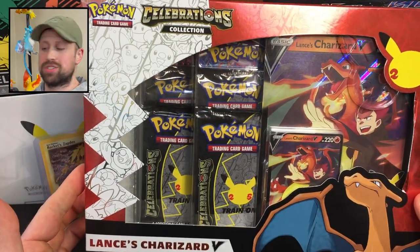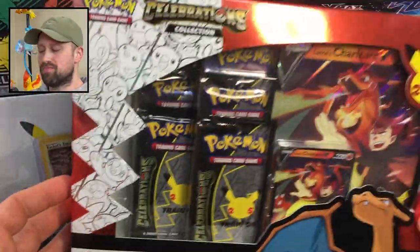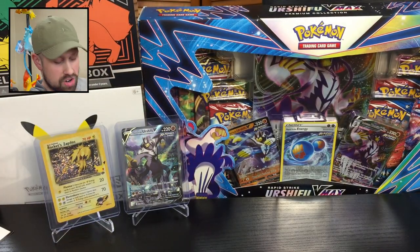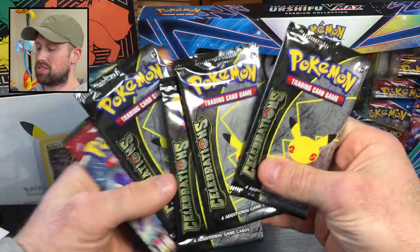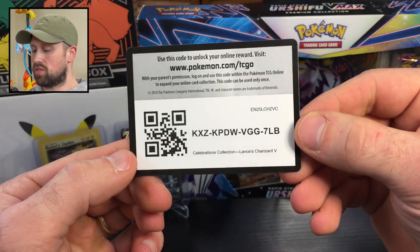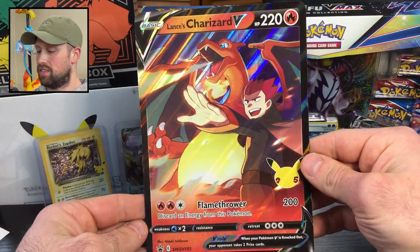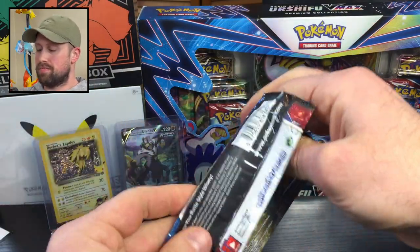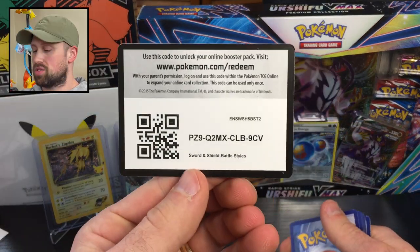Up next we have the Lance's Charizard V box. From the looks of it, this is not a very well-centered promo, but it's going into my binder collection so I really don't care — I don't plan on grading any of these cards. Looks like the same deal for this box: we have Darkness Ablaze, Battle Styles, and four Celebrations packs. But first, here's the code card for the Lance's Charizard V box, and let's take a look at the Lance's Charizard V — very, very nice. Maybe I can channel some of my daughter's energy and pull another Tyranitar V.